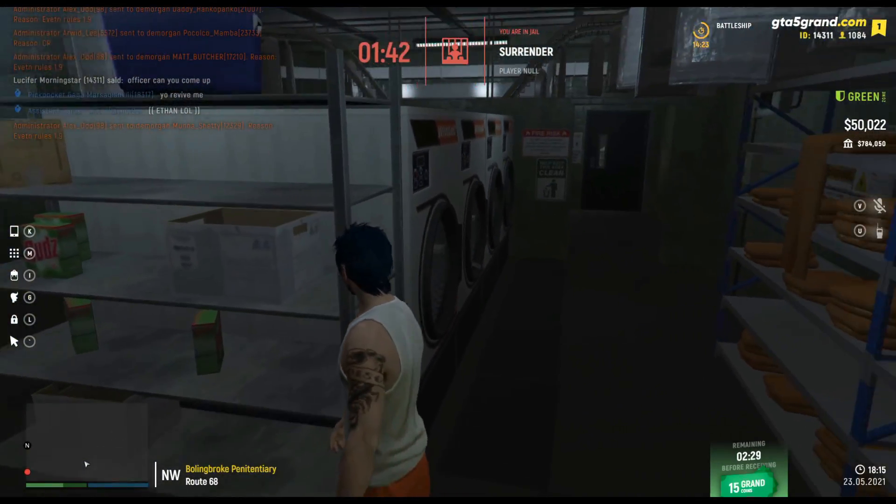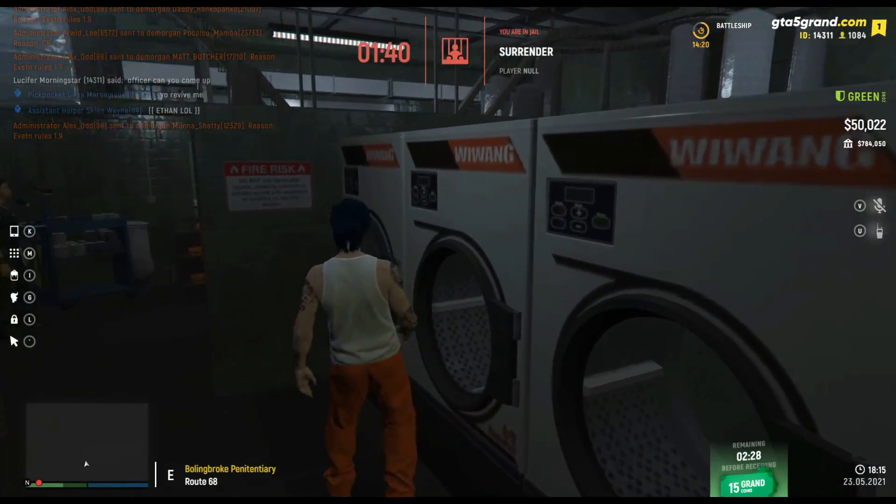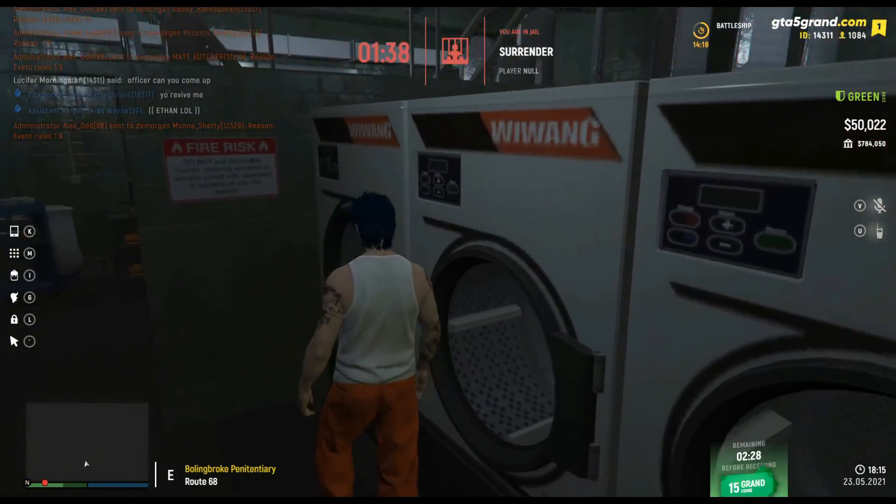So if you need to say that your clothes are dirty, you have to go to the laundry room. After going to the laundry room, you will see this NPC on the left side.